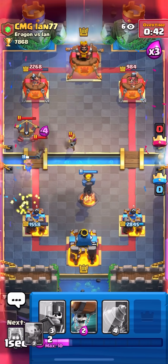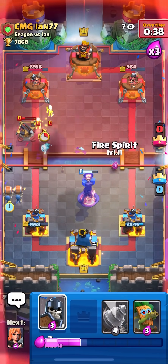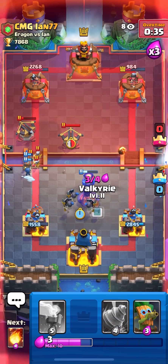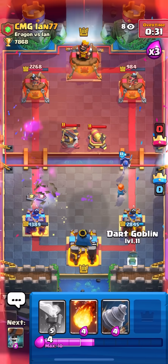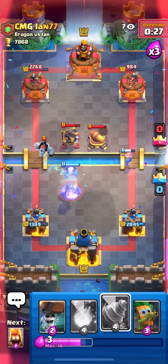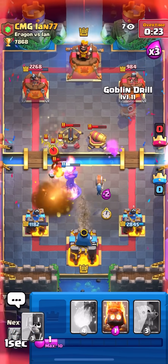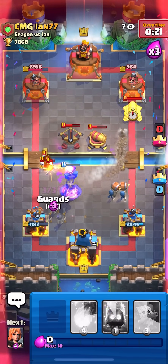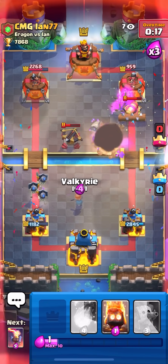I get a really nice Fireball and my Inferno kills that Musketeer somehow. He plays a second Expo — this is kind of tricky. Inferno here, sorry if I'm going a bit quiet, I need to focus. I cannot lose here. Wall Breakers and Guards — I'm just gonna keep putting down my tanks.